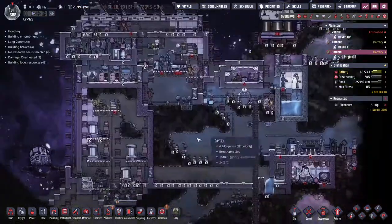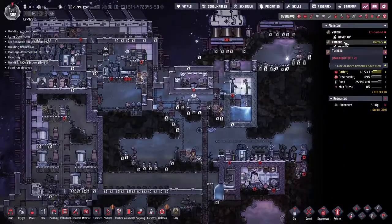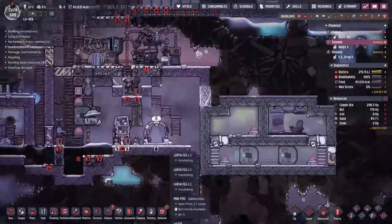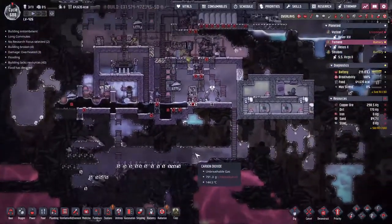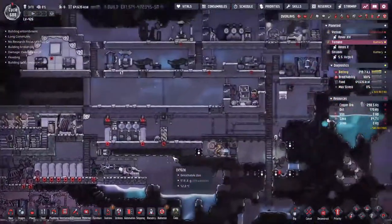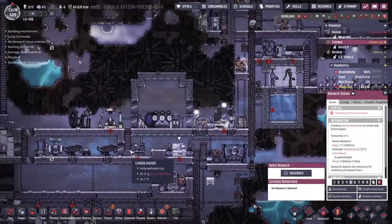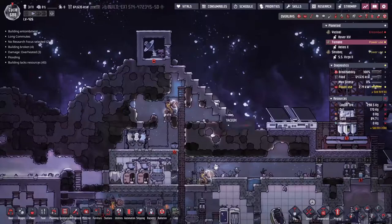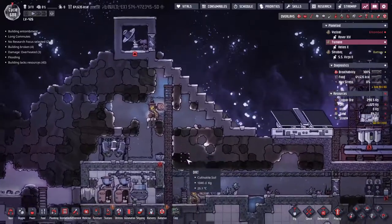I'll leave these orders for the guys to do — they can sweep up and tidy everything — and we'll see what's going on. Over on Taranu, this is not only our oil producing area; we're still waiting for these slicksters to hatch out, about a third of the way there. Then they'll start eating all our carbon dioxide and producing oil for us. What I'm actually here for is this — our research centre — and I'd like to move these two stations up here somewhere so RanoRandomers can just climb up and do research.